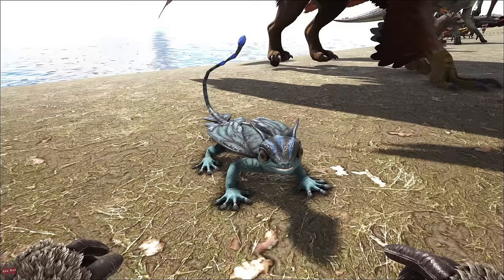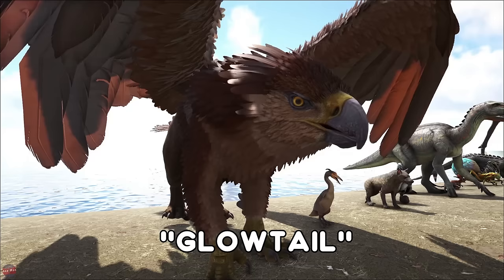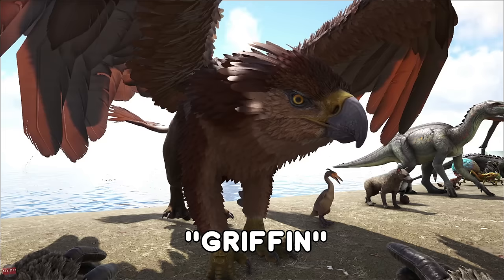The Glowtail is another Aberration glow pet creature — one of my favorite ones because he has such a cute little face. Same as the Bulbdog and the Featherlight, you tame it with seeds, although this one is found in a cave so it's a little harder to get. The Griffin is exclusive to Ragnarok — a very useful tame for PvP and PvE. Has a dive bomb attack which is pretty useful. It can carry stuff, it can fight — it's a good all-round flying creature.